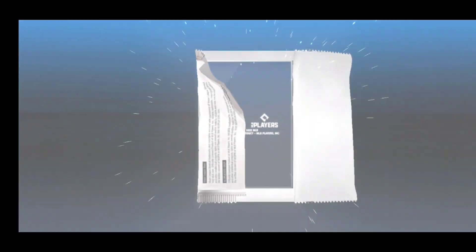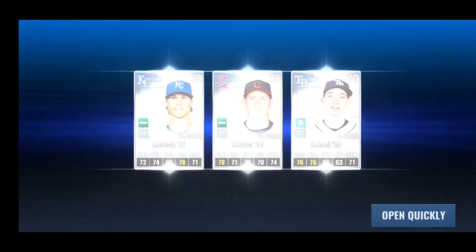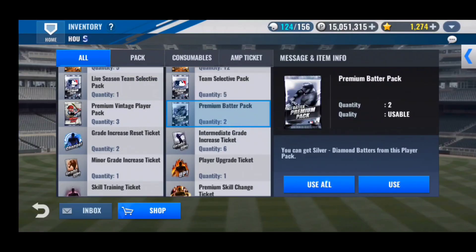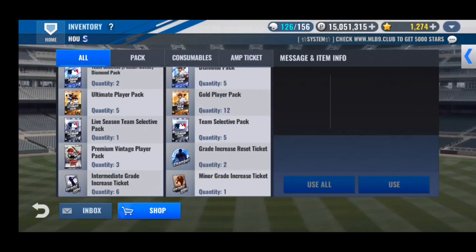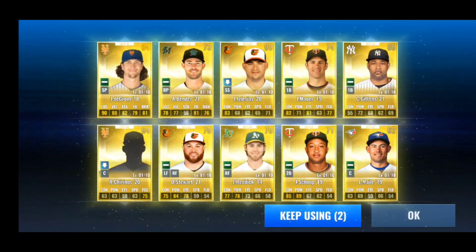Three pitcher premium packs — Blake Snell, Bauer, and Brents. Then we have two premium batter packs. We'll be using the two grade increase resets on Alex Bregman. His grade increase distribution is at a 69, so trying to get that above a 70. Gold player packs, pretty much all from the wheel event that just ended.